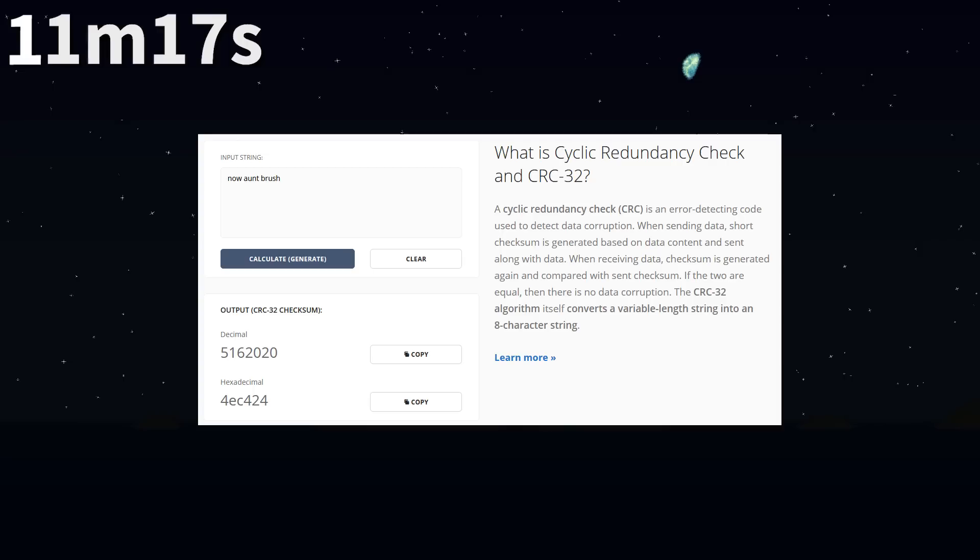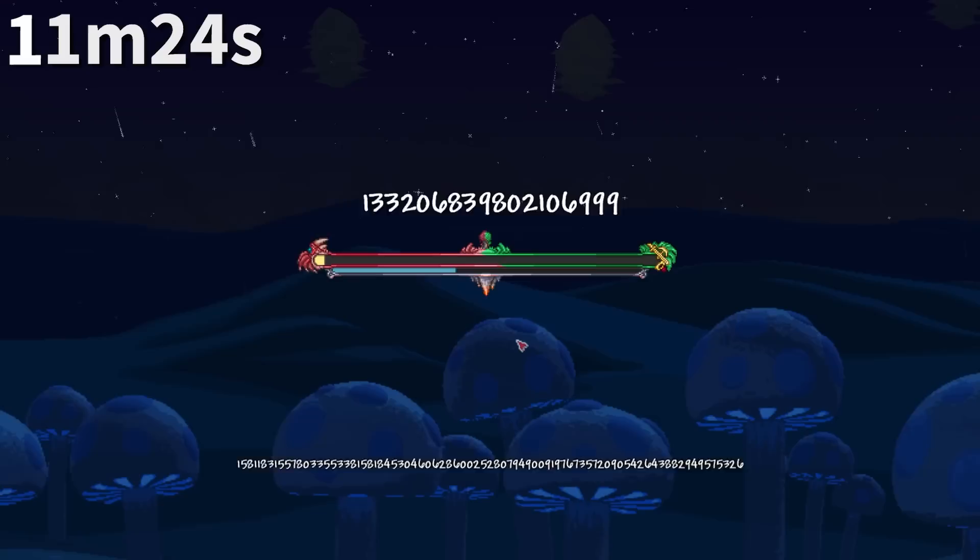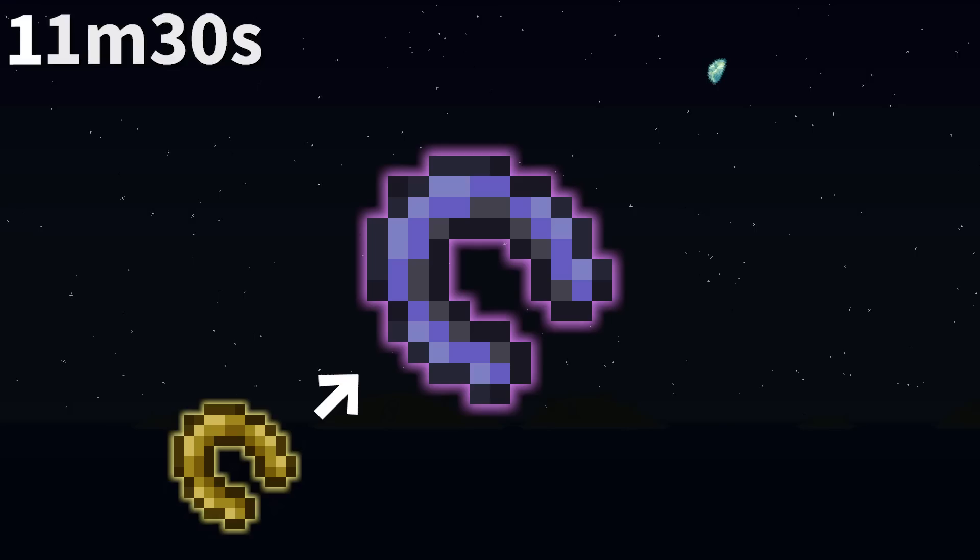Since Terraria uses the CRC32 algorithm to generate numbers from strings and world seeds, phrases such as 'now aunt brush' in all lowercase can also generate a Drunk World, as they compute to 5-16-2020 when passed through the algorithm.